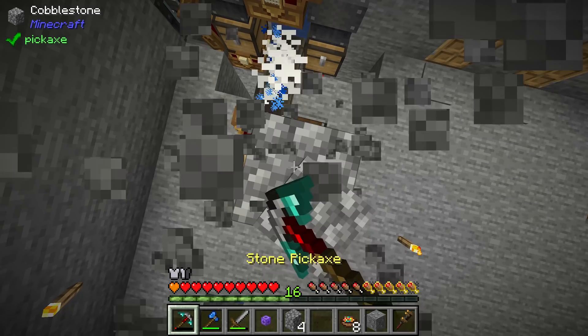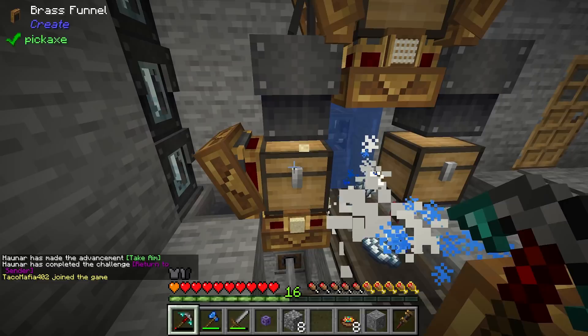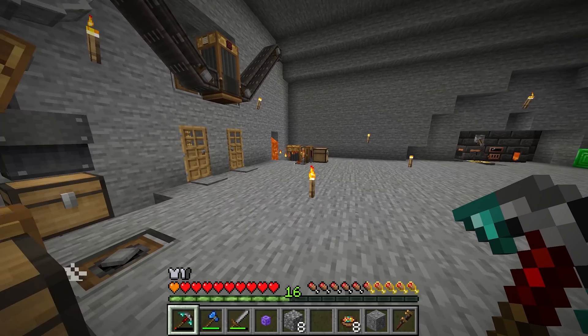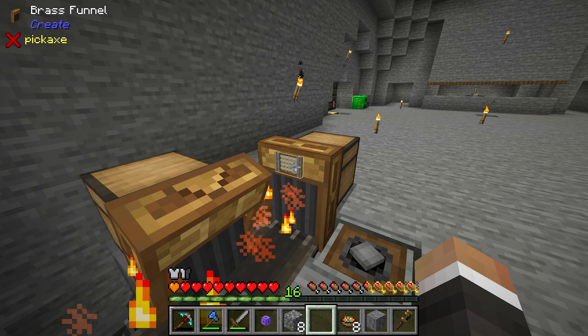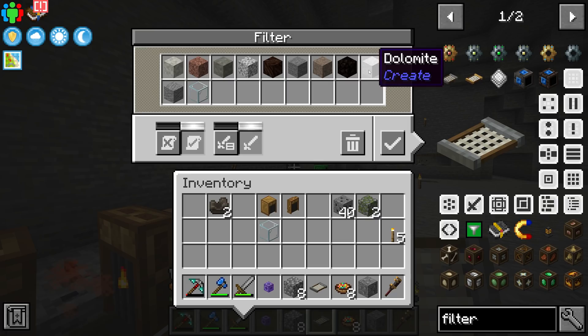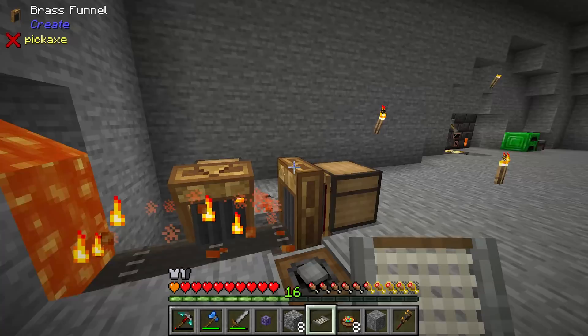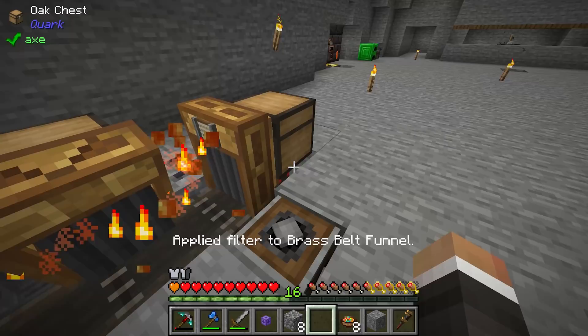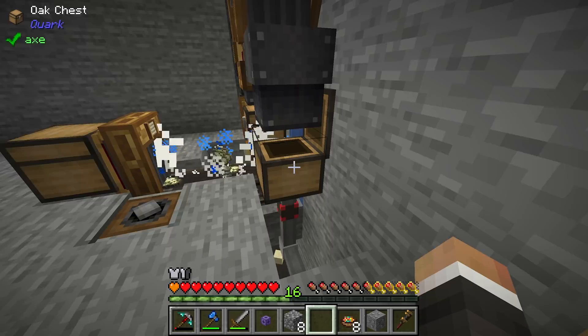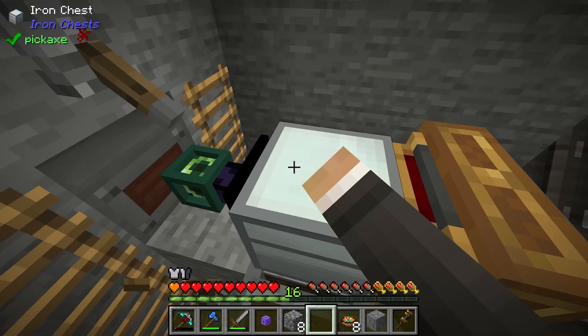I also added a filter over here because apparently we didn't have one for gravel and cobblestone — that's now filtered. Previously some sand was going the wrong way. I also updated the filter on this funnel — previously it allowed anything that couldn't be smelted into the chest, which isn't what we want. I've changed it to whitelist all the things we do want: the smelted versions of granite, limestone, stone, diorite, and that stuff. I also moved one of the speed upgrades into this importer because the coal and lapis chest was filling up quickly.